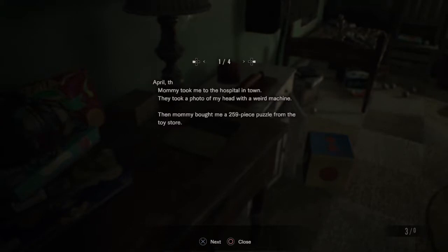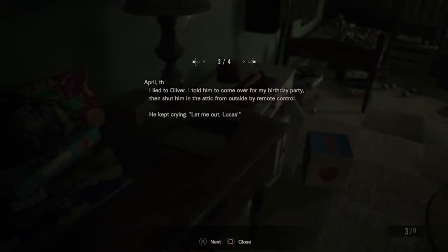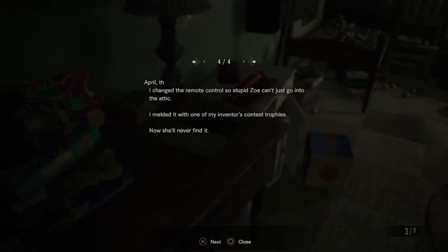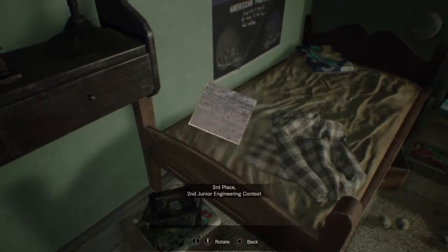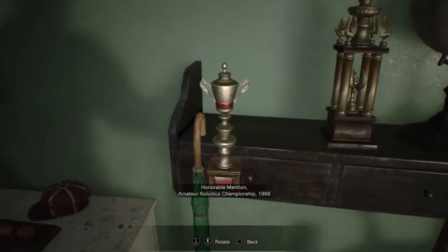Okay: 'Mommy took me to the hospital in town. They took a photo of my head with a weird machine. And mommy bought me a 259-piece puzzle from the store. Stupid Oliver keeps teasing me. Shut him in the attic from outside by remote control.' So Lucas is a little bit eccentric, which I think we figured out by now. Third place junior engineer — oh, so he's an engineer too. First place junior engineer.